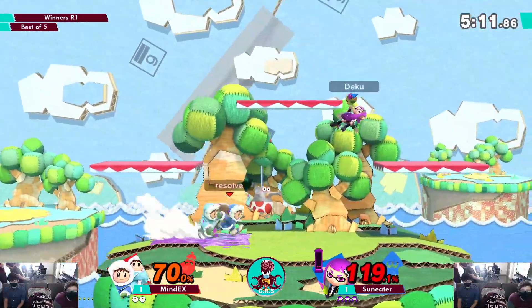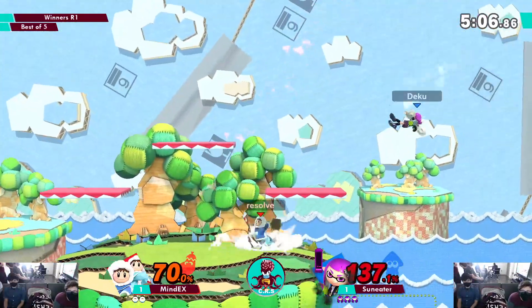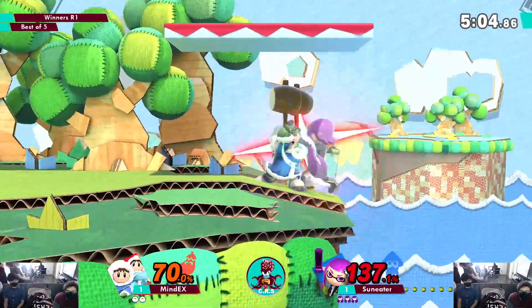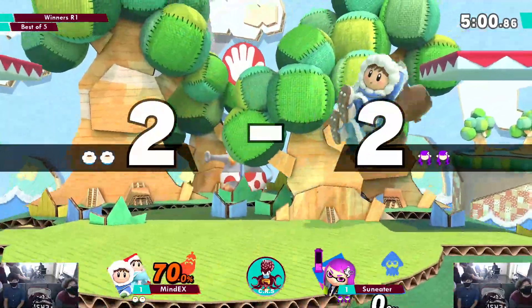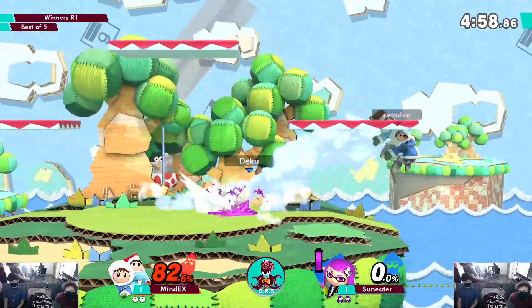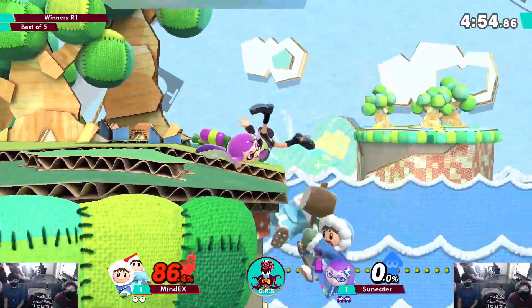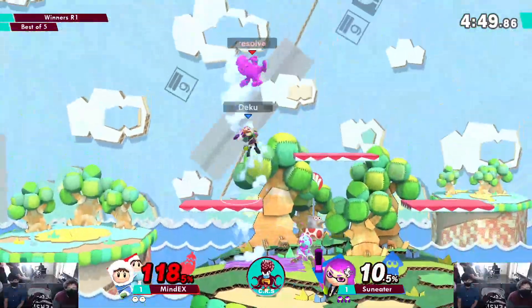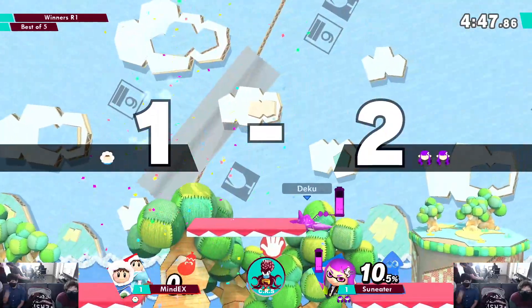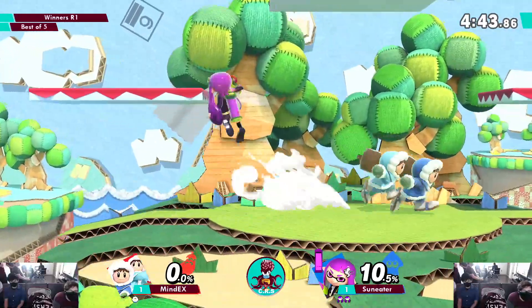Dawson has been doing a good job of punishing squalls with roller. He's been doing a good job of controlling the flow of the game. He has his own up-tilt up-smash combo — the 'woohoo' — and it works more consistently. He'd rather just sit on ledge and take the down tilt instead of the death. No tech, and it's going to lead to that up-smash — the woohoo.